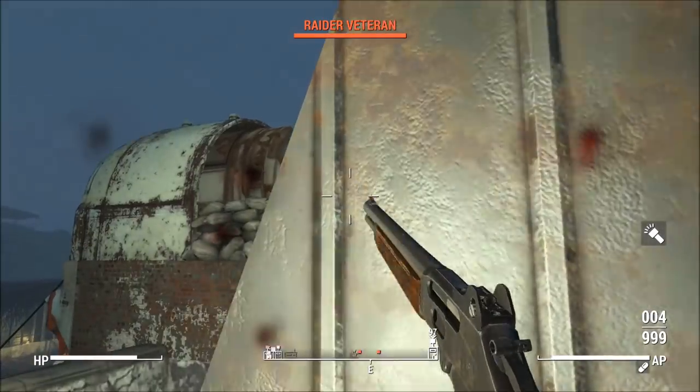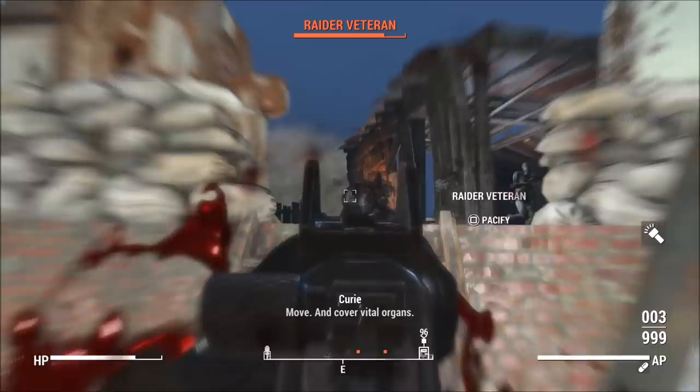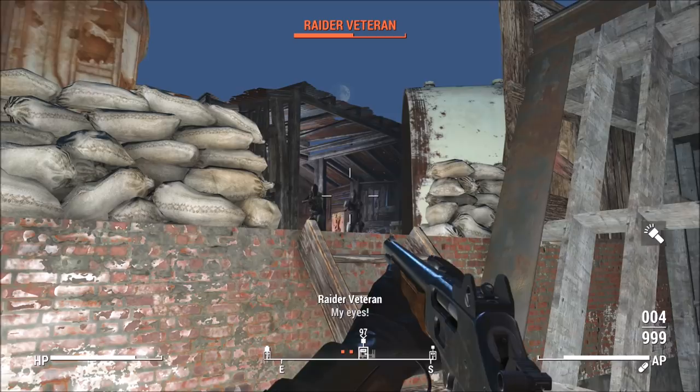What is going on everybody? Welcome back to another Fallout video. Today I'm bringing you another All Working Glitches video. It has been about 6 months since the last one, so there's been a few glitches that have come out since then that I've posted. A lot of people have been asking for an updated version, and here it is. I'm actually going to have timestamps in the description this time — and there actually will be timestamps in the description.